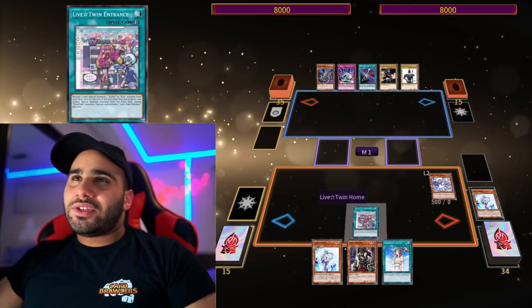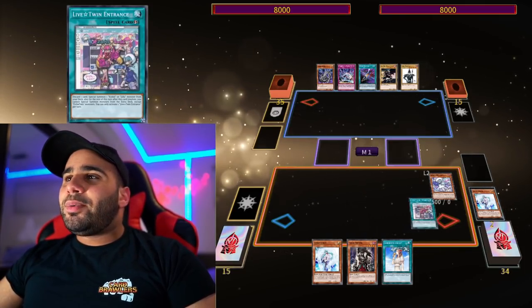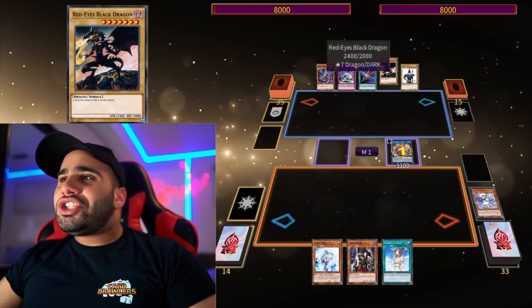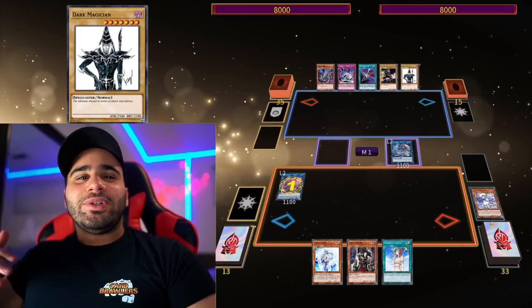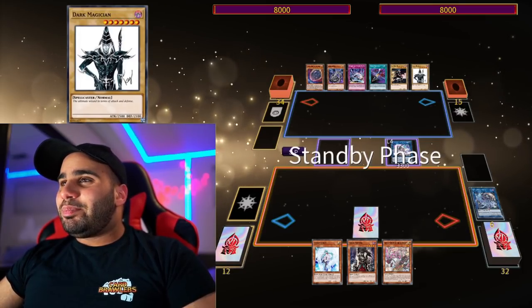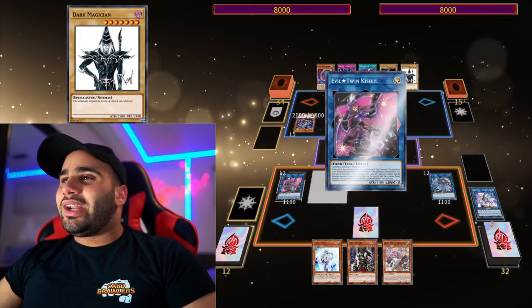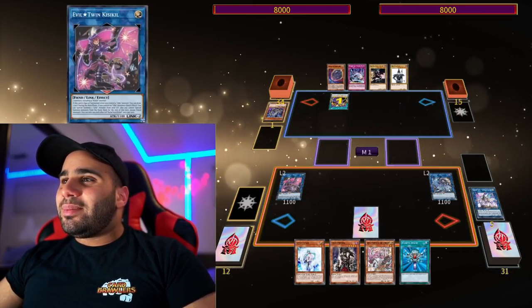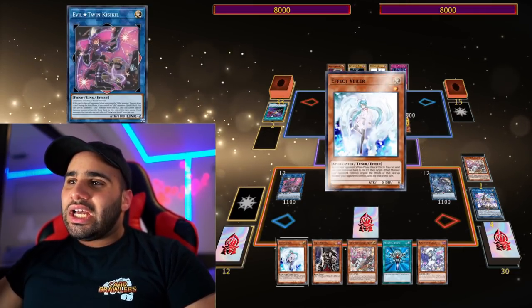One-card starter, Life Twin entrance. I wish I had the Continuous Spell to search instead - would have been a bit less clunky - but my opponent didn't have a way to stop me, so it's all good. Shoutouts to Dragoon. The engine never breaks, like you're just bad at the game - yeah, that's what people tell me when I say the engine is bricky, but they don't listen. I'm passing and my opponent draws Nibiru for turn with like Dark Magician and Red-Eyes, draws one and pops.